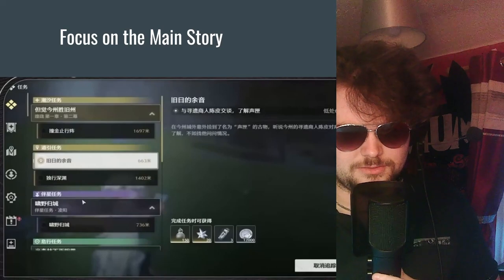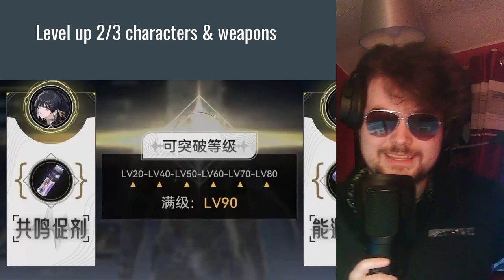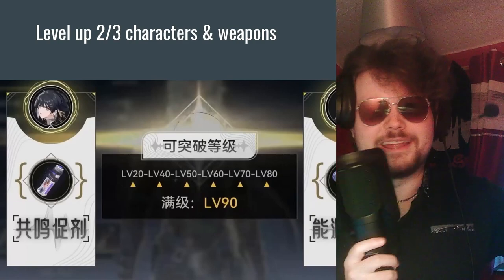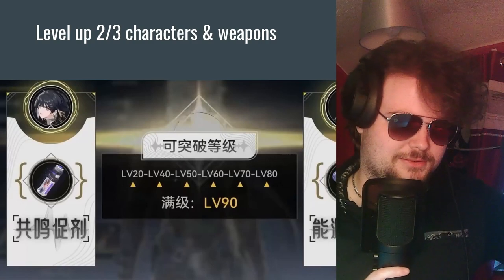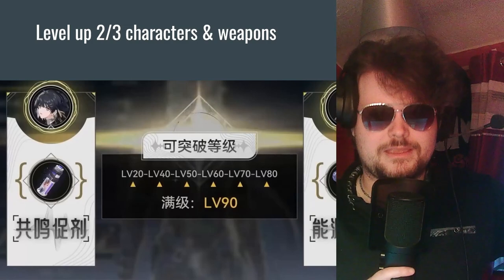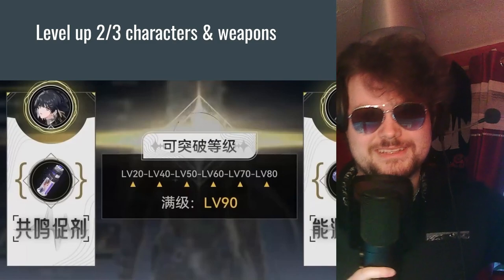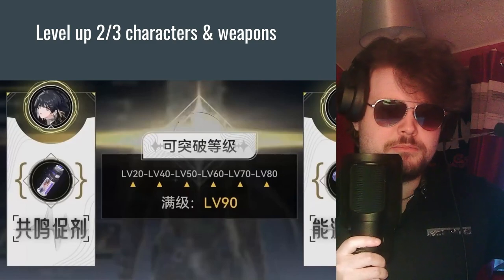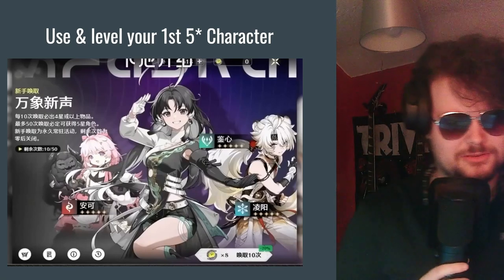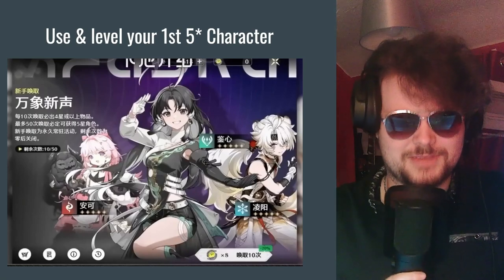Tip two: from the beginning, especially from day one, just focus on leveling up two or three characters. You're going to be fighting level 80-90 bosses, so you want those characters to be on the same level as the bosses, otherwise you'll get one-shot. This also applies to weapons — just level up your weapons to get the base stats, and that should be enough to beat the game. As a quick tip, just use the first five-star you get from the beginner banner.